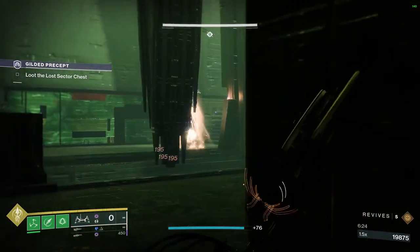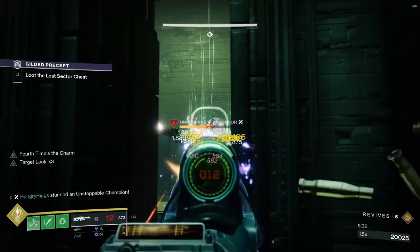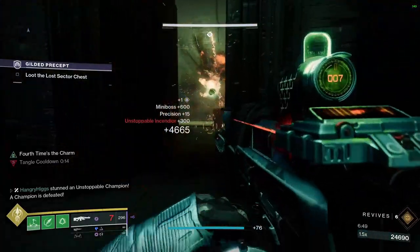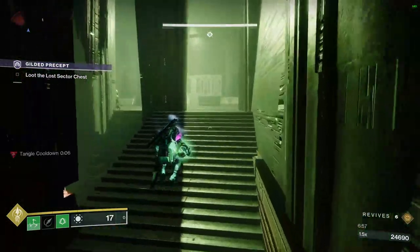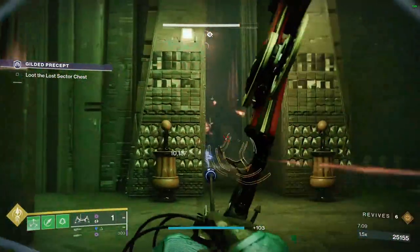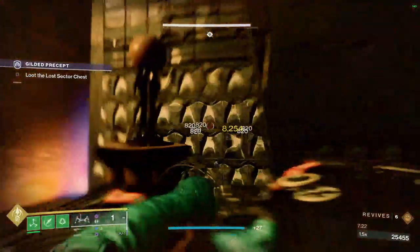These enemies have void shields and there's a barrier champion — try and bait him into the doorway. There's a scion peeking behind cover so stay covered and don't get shot. Reload, get ready for him to outlast the suspend, and throw another grenade. As you can see, our grenade is coming back up on the bottom left — that's what's so great about this strand build. Just stay here and keep peeking with the bow, and we're nearly at the boss room.